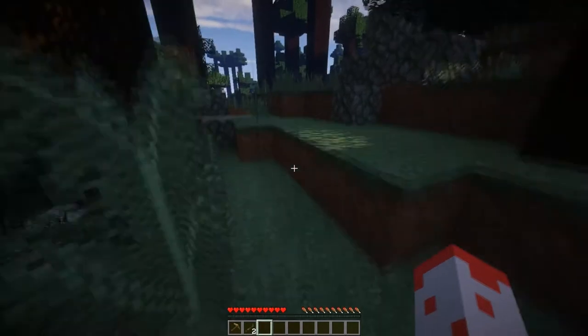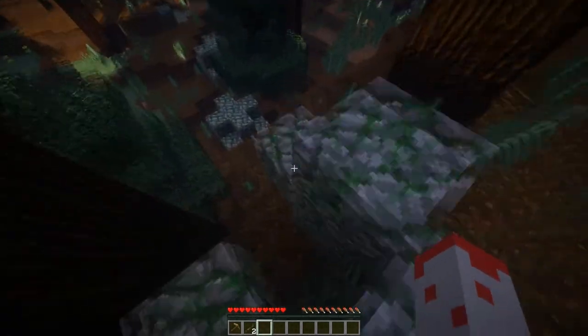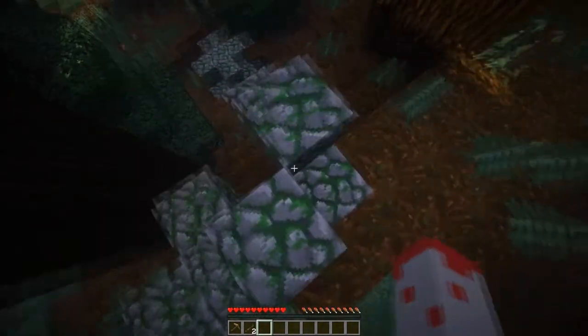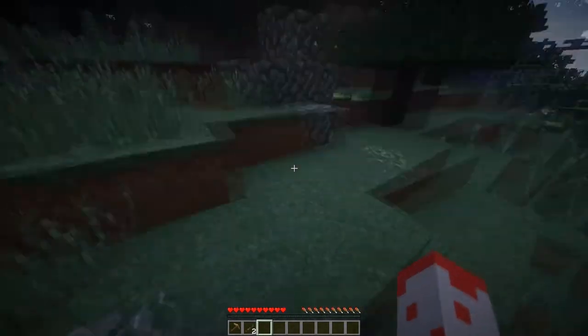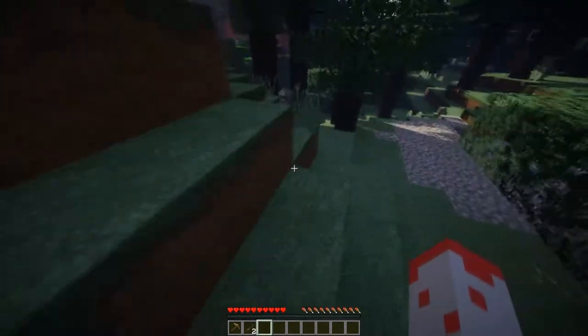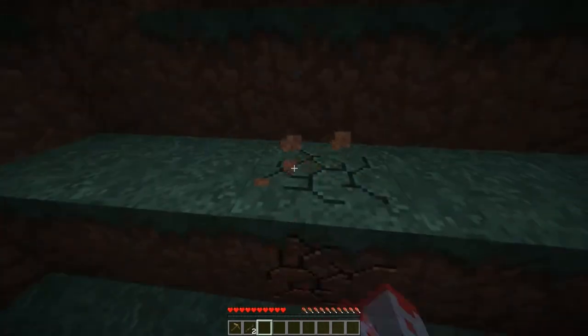We've got some mossy cobble here. I don't think that's rare anymore — I think you can just combine cobblestone with vines to get it. It's not that special, which is a shame because it was always something you could trade on multiplayer servers.